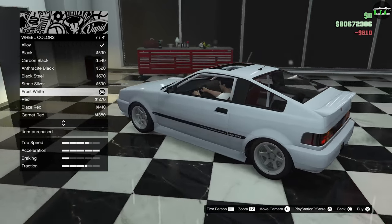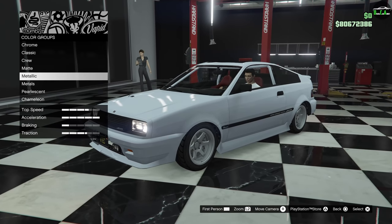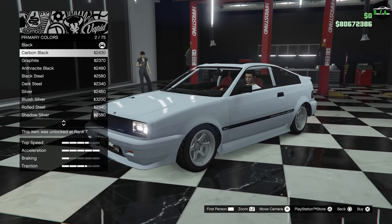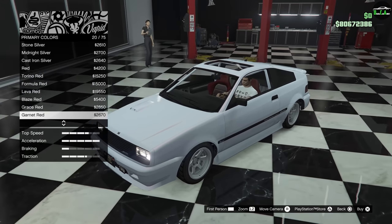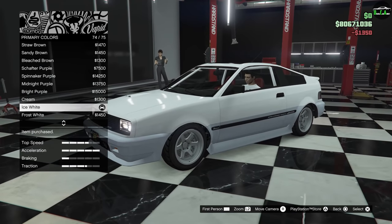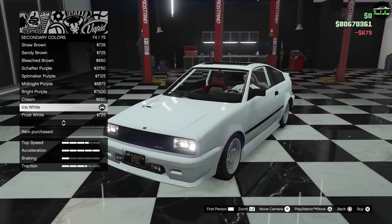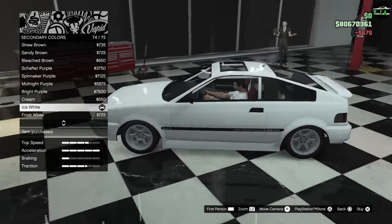Wow, that's a lot brighter than the frost white we have on the car. Actually, let's go back and change that — it might be the pearlescent, but I don't think so. Okay, let's go back here. Then we'll just do metallic ice white. Yeah, looks a lot better. Definitely a lot better.